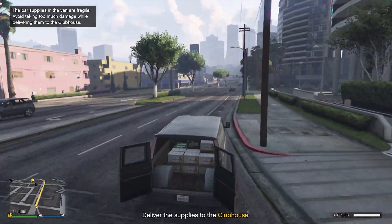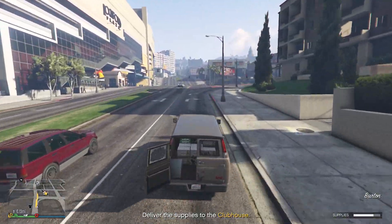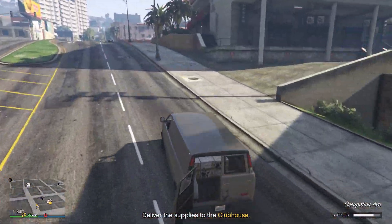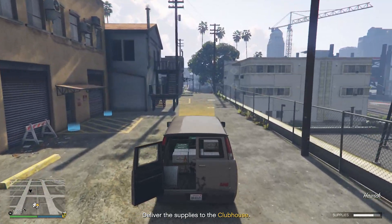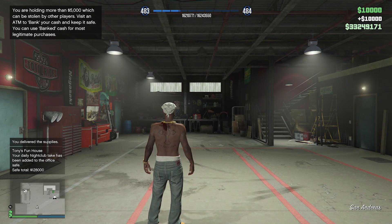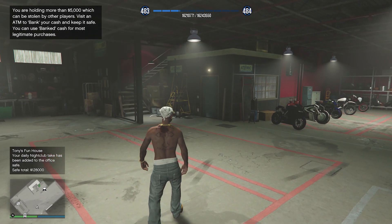One thing you guys will need to keep in mind when doing one of these resupply missions is that the supplies will have a health bar. From doing a few of these missions it is very difficult to actually blow up the van, but I did notice that if you crash the van it will take a significant amount of health off. After delivering the supplies back to our clubhouse we get rewarded with 10k, and that whole resupply mission took me around about three minutes to complete.